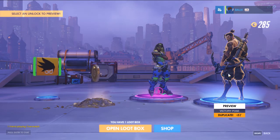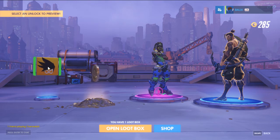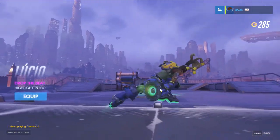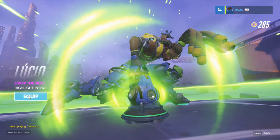I got more gold. I got the Tracer icon. And the pink is a highlight intro for Lucio — or whatever his name is. I like Lucio, it's pretty cool. It's called Drop the Beat.